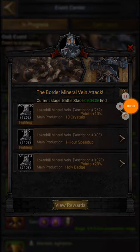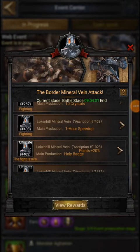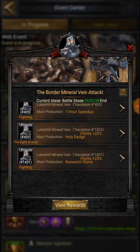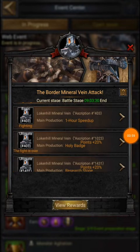As you can see, four types of mineral vein border attacks are available. The first type is Ultimate, and then there is Advanced. This one is Advanced and fighting 262. The current occupation belongs to kingdom 262, this one is 403, and we also have a Basic one which is 10.